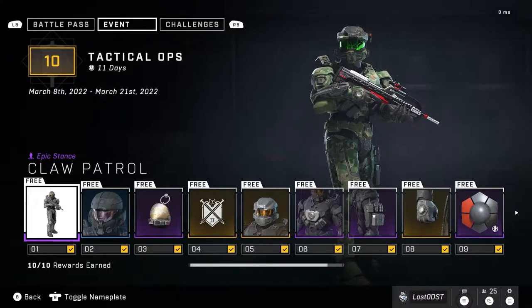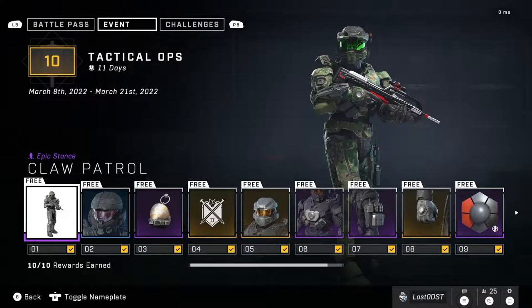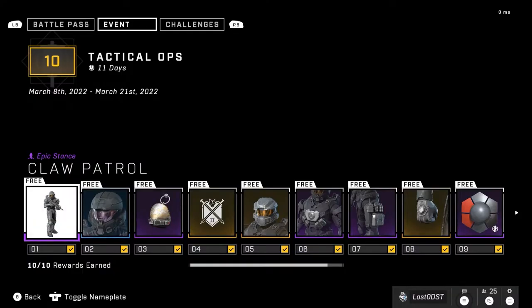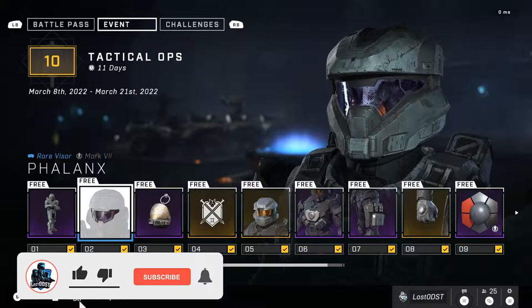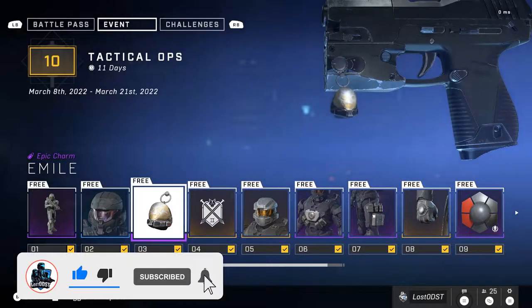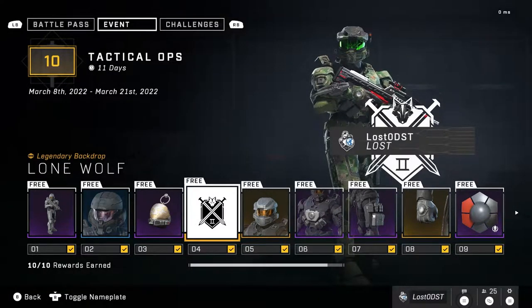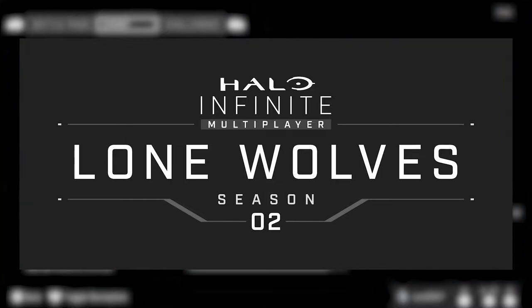Here we are — here's the Tactical Ops pass, or battle pass, or event pass, whatever you want to call it. Here are all the rewards, so let's take a quick stroll through them. The first one is Claw Patrol — I really like this stance, it's just your guy with the BR, pretty cool. I like that. The visor is okay, not bad. Then we've got a little charm, a meal, pretty nice. Then we got a backdrop which I actually really like — it's a Lone Wolf backdrop, which is really cool. It's kind of funny considering Season Two is called Lone Wolves and we're getting this lone wolf thing, so it's kind of like a little tease of what's to come.